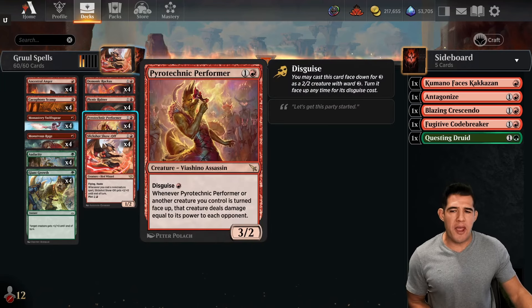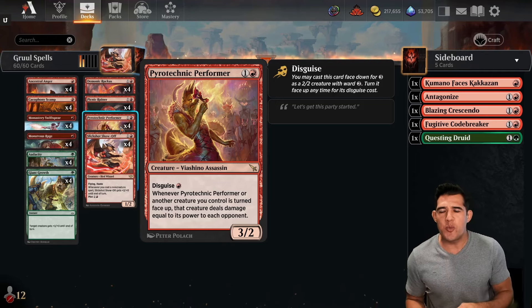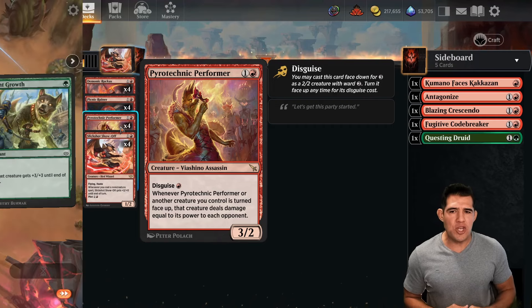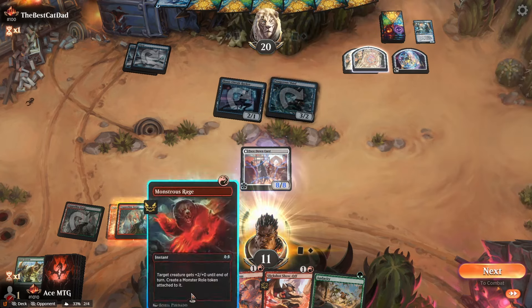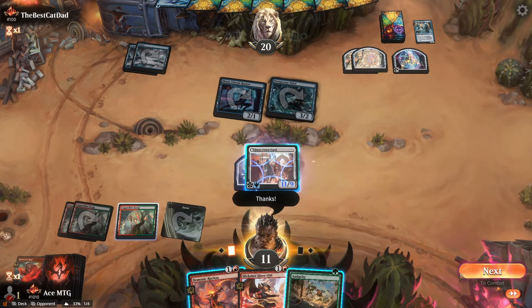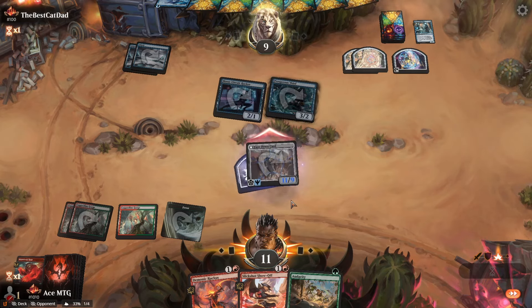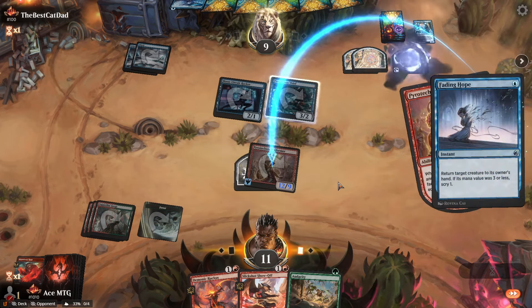With Murders at Karlov Manor I added an extra step, because the whole problem with this wincon is: if they kill your Picnic Ruiner, what do you do? Now with the Pyrotechnic Performer, we disguise it on turn three — not a turn three kill, but on turn four you untap, put a couple pump spells on it, swing in, and you have a creature with ward. It makes it really hard on your opponent because they'll have to pay at least four for a kill spell, or three for a bounce spell. Typically it gets in some damage, then you flip it up and hit them for the rest.